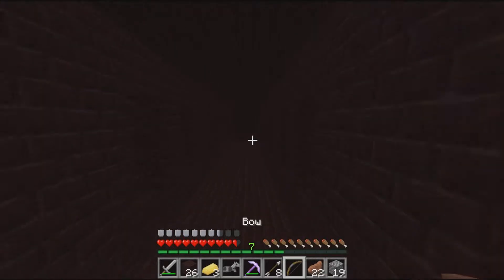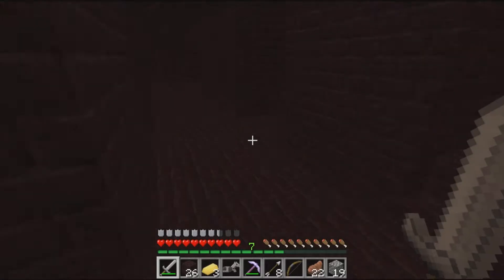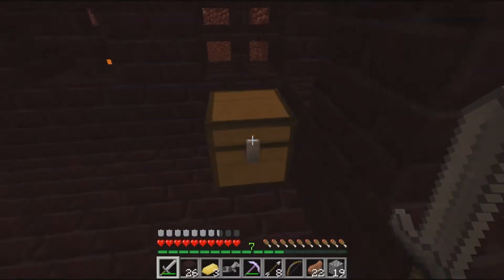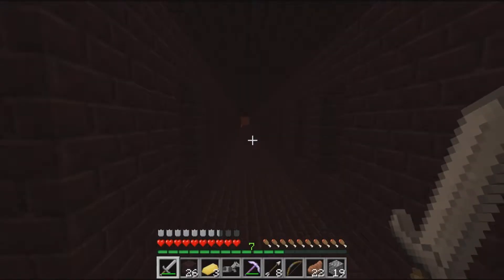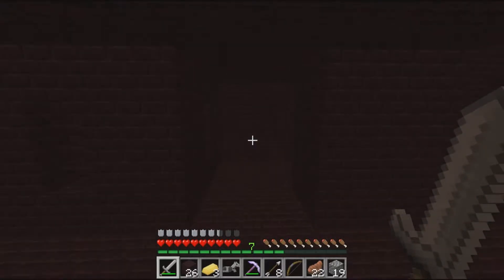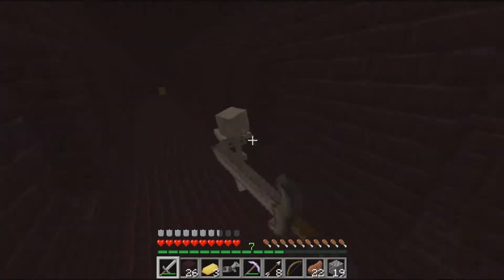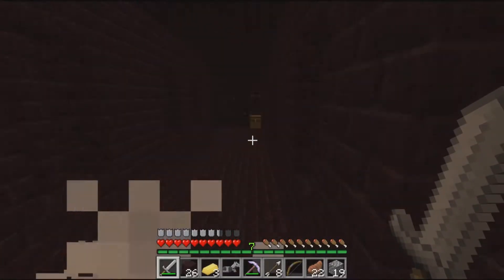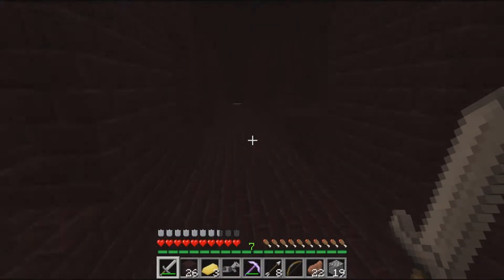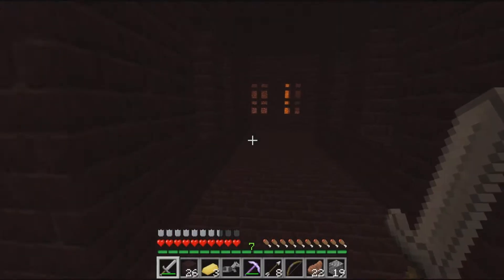All I need to do is kill one blaze and get out. I don't care about strength potions right now, I just want that blaze rod. I've been checking these paths — some skeletons around. I'm pretty sure I came from this way — yeah, this way's covered. I just came from that way.